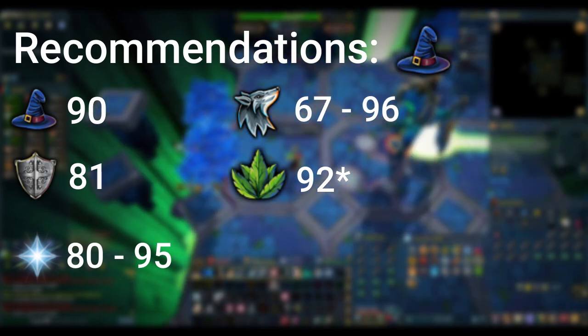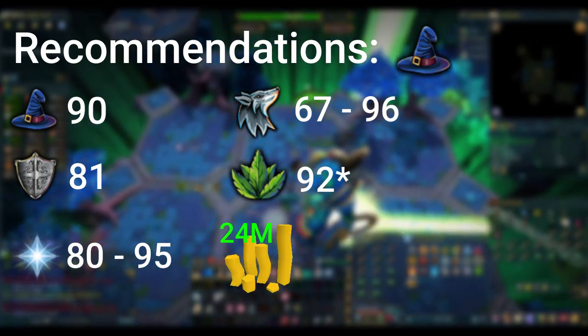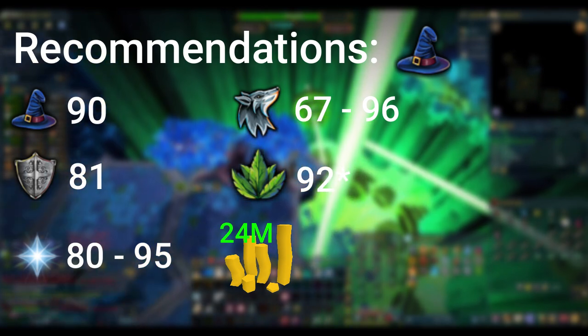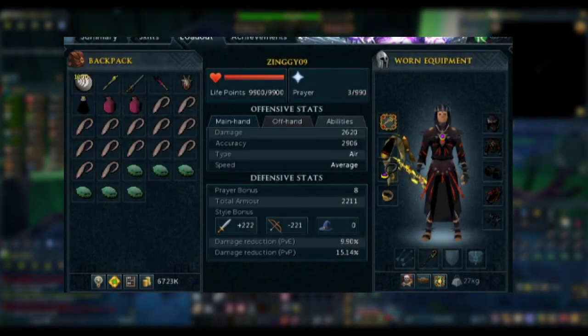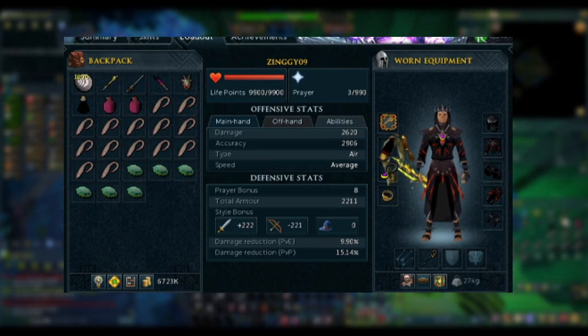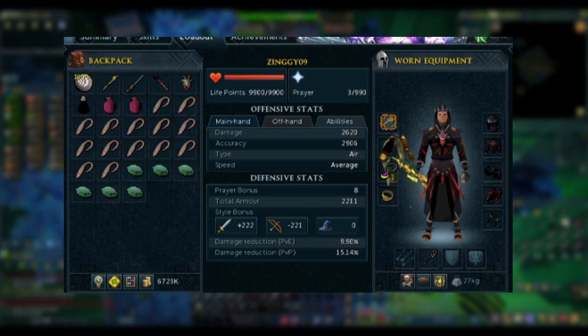For gear and supplies, I suggest having around 24 million GP for this. Especially when you're first learning, you'll be burning through supplies very quickly, so a bit of a bank will help. For my setup, I'm bringing Full Subjugation, a Polypore Staff, as well as an Abyssal Wand. I have an Asylum Surgeon's Ring, an Amulet of Glory, and an Illuminated God Book.